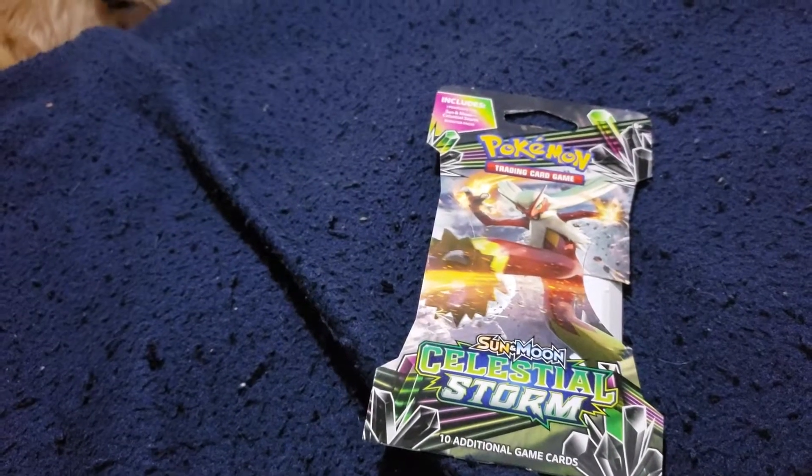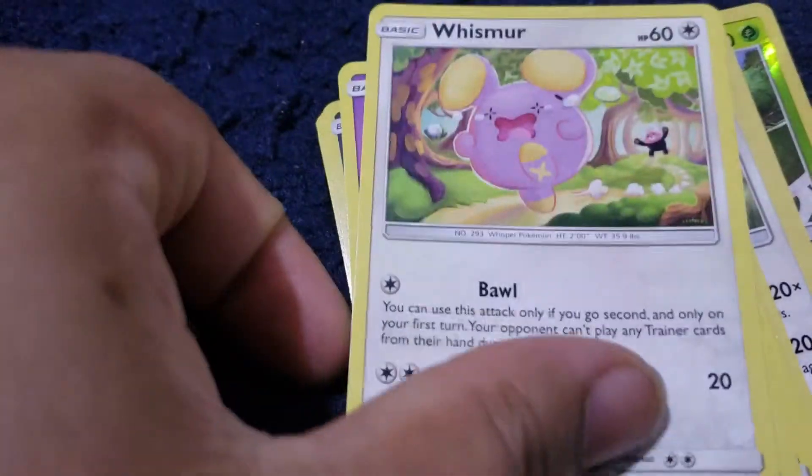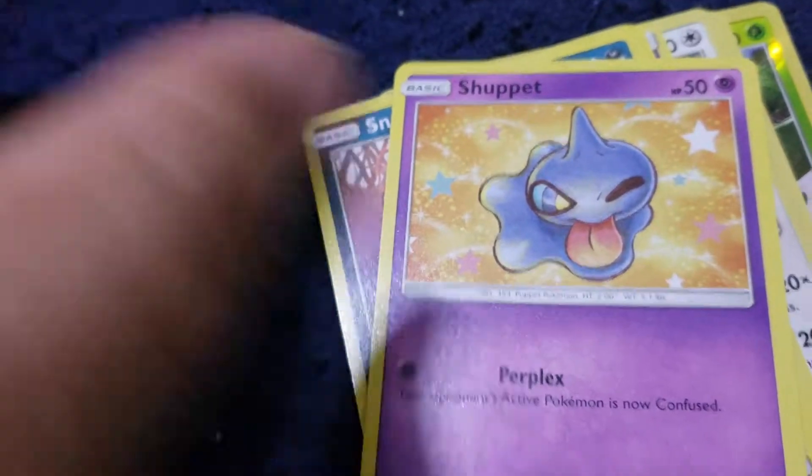The first one I'm going to open up is the Sun and Moon Celestial Storm Pack. Let me get to opening it. This is kind of hard seeing I'm holding the phone with one hand and opening this with the other. First card is Whisper and then Sneasel.